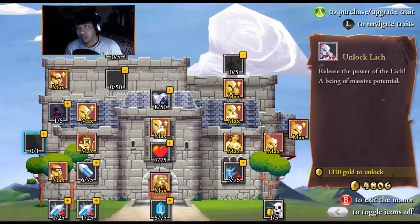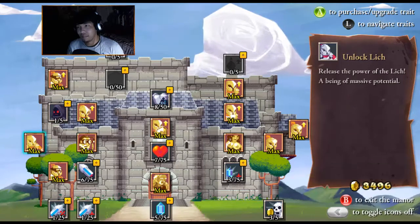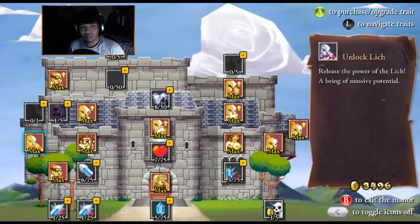So this next one — unlock Lich. Release the power of the Lich, being of massive potential. Lich has mammoth — every kill grants Lich permanent health to a cap, of course. Okay, that's pretty cool still.